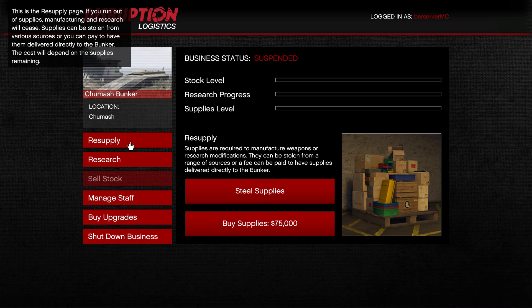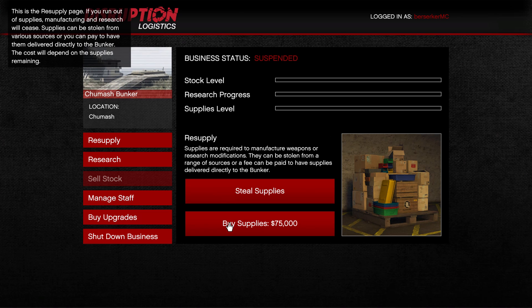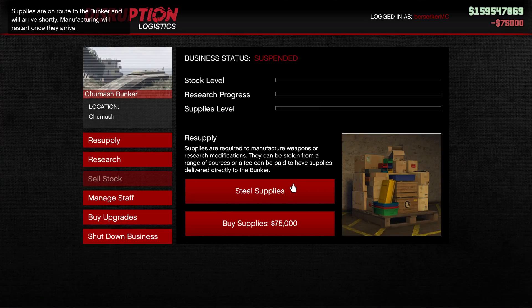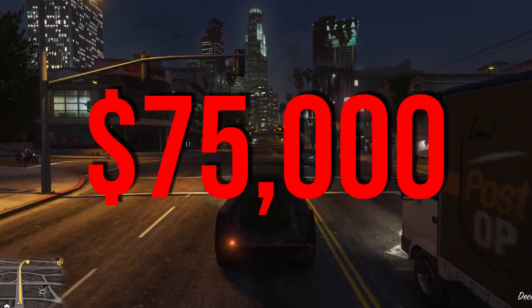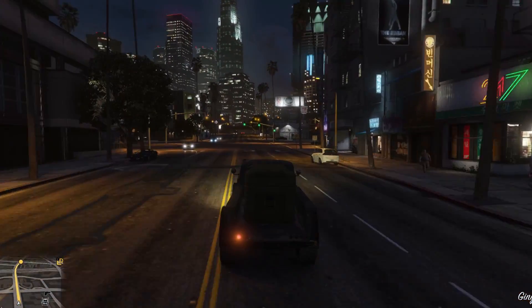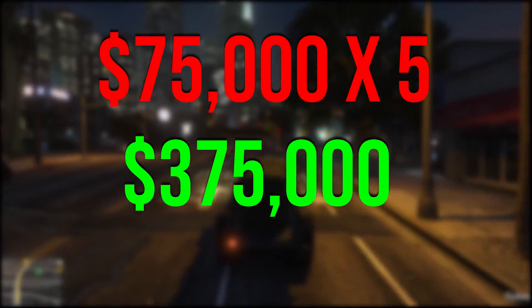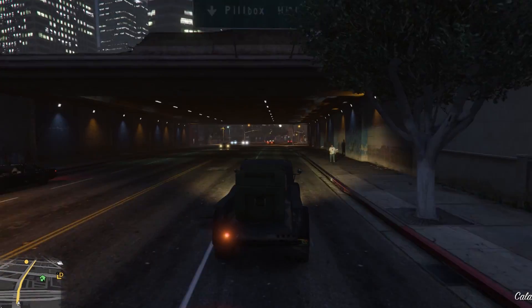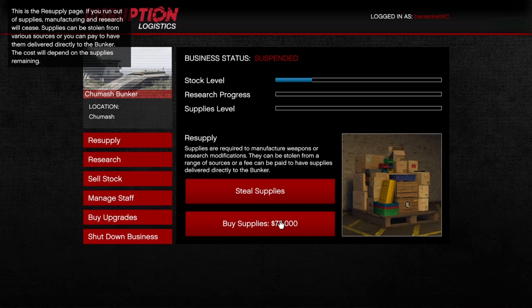There are two ways of obtaining supplies for your bunker: stealing them or buying them. If you choose to steal supplies, it requires you to do a total of five missions in order to fill up your bunker stock completely, which wastes a lot of time. The only thing you should be doing is buying supplies, which costs $75,000. To fill up a bunker fully, you will need to buy supplies a total of five times, costing you $375,000. A full bunker with all upgrades sells for $1,050,000, giving you a total profit of $675,000. Buying supplies is the best way to do it and it saves you a massive amount of time.